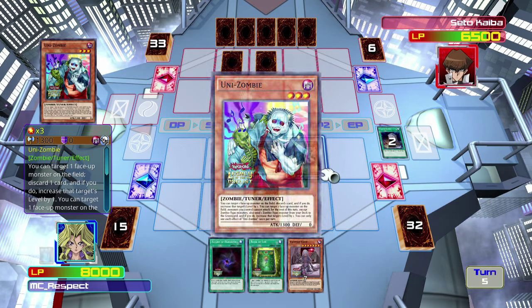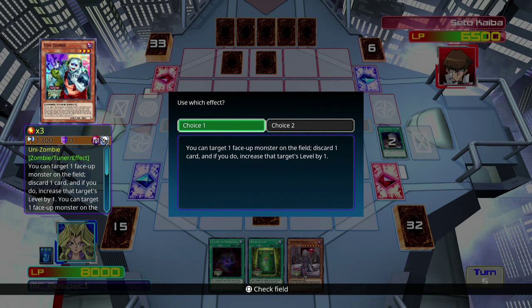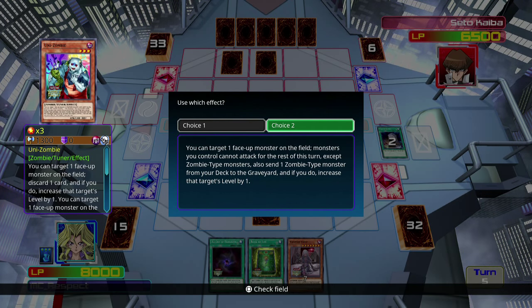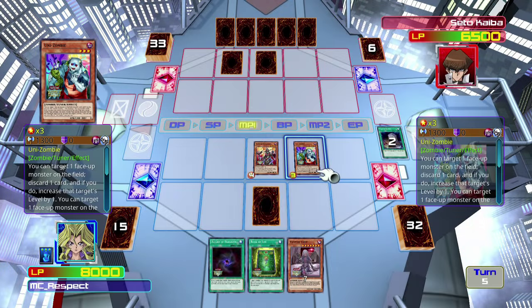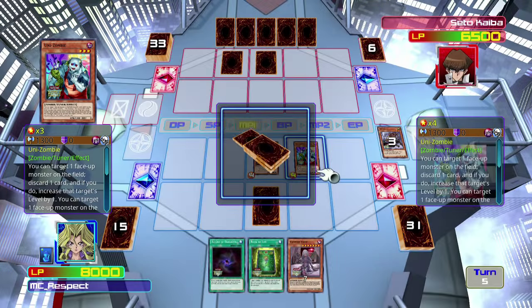Unizombie has two effects. The first allows me to discard a card from my hand and increase a target's level by one — I don't use that one terribly often. The second is far more effective: I discard a zombie-type monster from my deck to the graveyard, and then increase whatever monster I've selected by one level. The downside is that when I use this effect, only zombie monsters can attack for the rest of the turn.